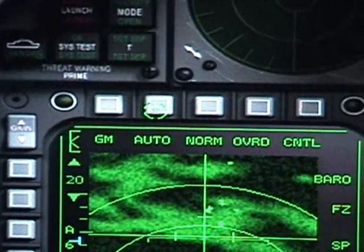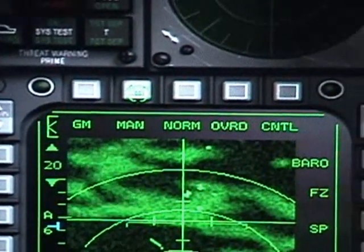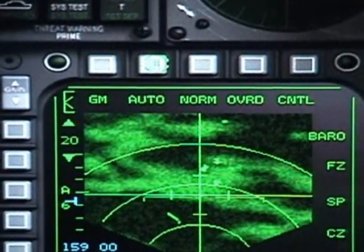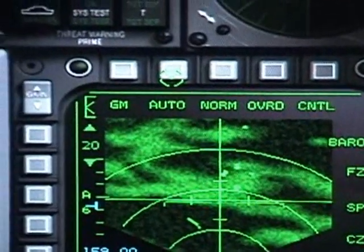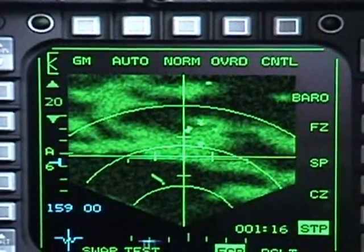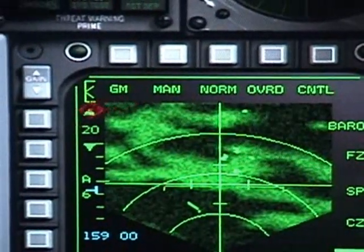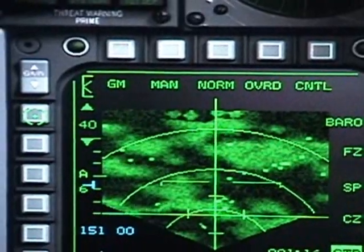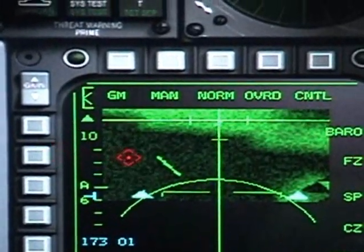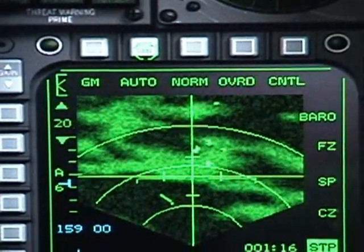The next one to the right will be the Auto or Manual button. This will control the range of your radar. If you keep it in Auto, the radar will maintain the steer point that you are about to attack. If you change it to Manual, you will change your range manually between 40, 20, or 10 nautical miles. To set it back to Auto, just click it again.